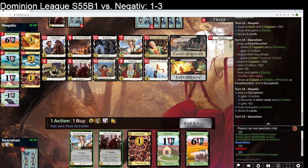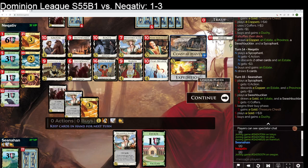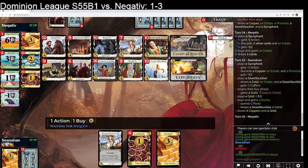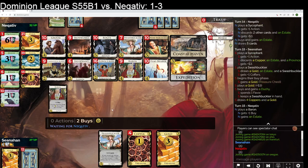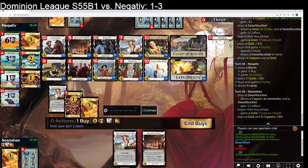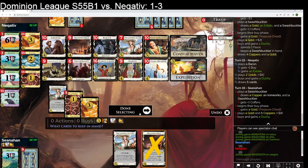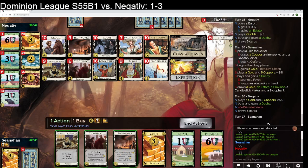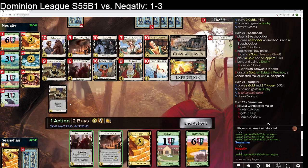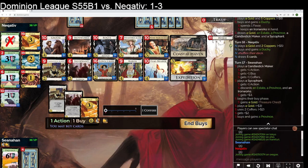They can just Expedition here. They're eventually going to hit eight on one of these turns — yeah, they're probably hitting eight here. We do Duchy. We set aside the Ironworks and hope to be able to gain something with it. Candlestick Maker is good too. So now we're in business here. We hit 14 here; we can go Province, Duchy and win by one.